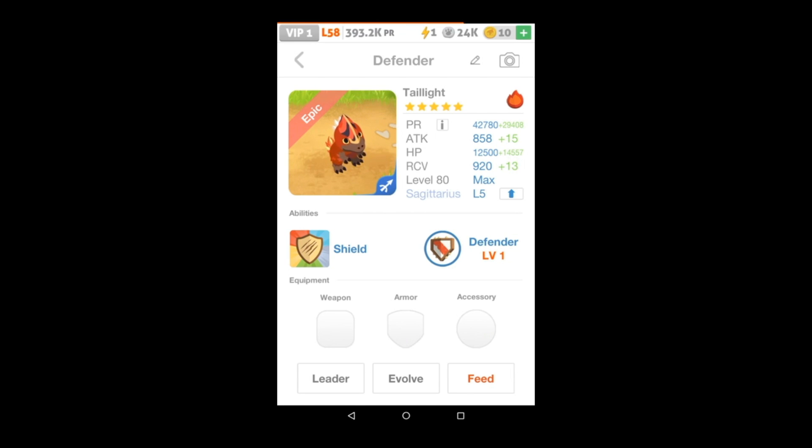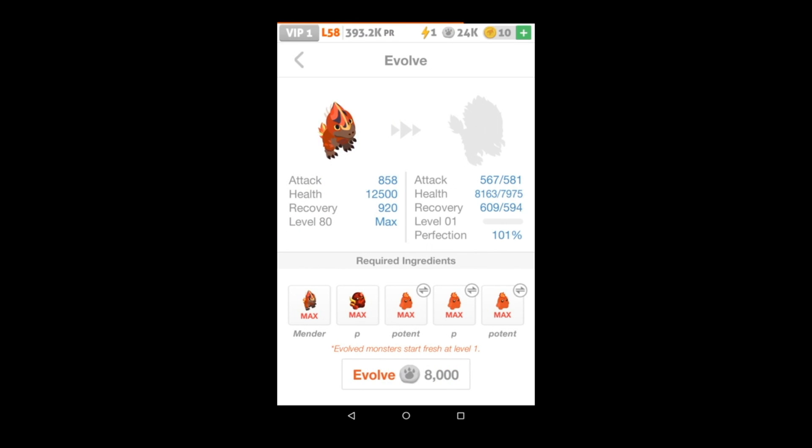I don't really care about merging the rest of the mob. I noticed something interesting — when you go to evolve a mixed merge monster, it shows different stats on the right rather than the exact stats if it's 100% perfection. This one says 101%, and I'm thinking that's because the Technicolor has slightly better stats than the Tail Light — 1% better to be exact. I'm going to evolve this, max it, compare the numbers, and see exactly how mixed merge evolutions work.